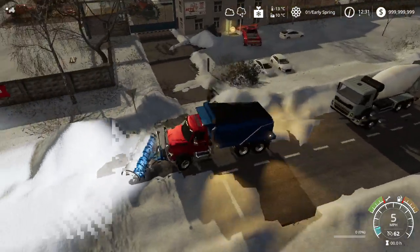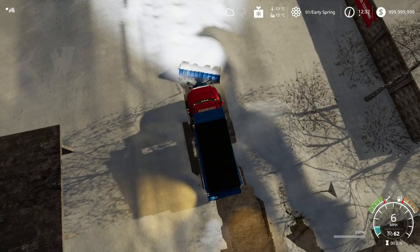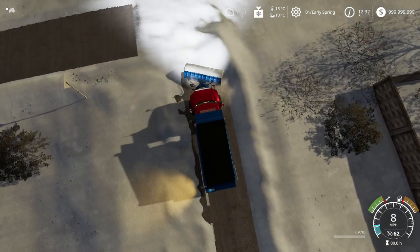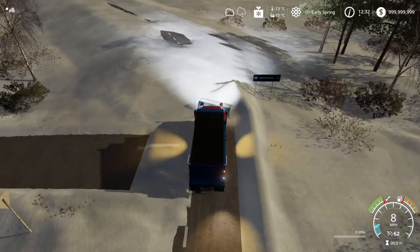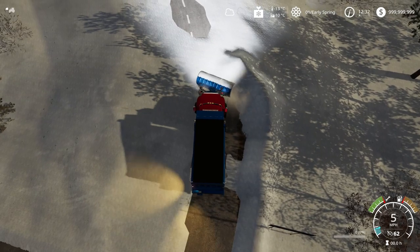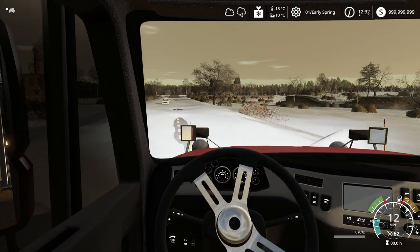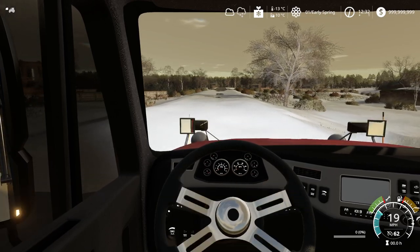It's obviously completely different than the plow we used last time, but it seems like it does a pretty good job. Yeah, looks like we're doing pretty good. Around this turn we can't really see what's happening with the road, so we're gonna have to guess the layout. There we go — perfect. Let's do some first-person action.